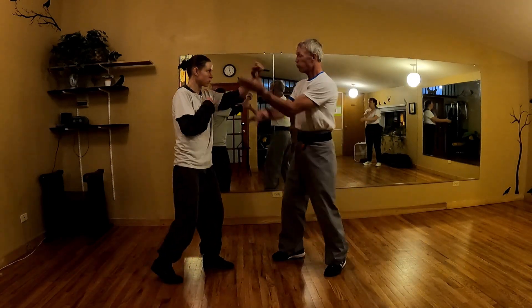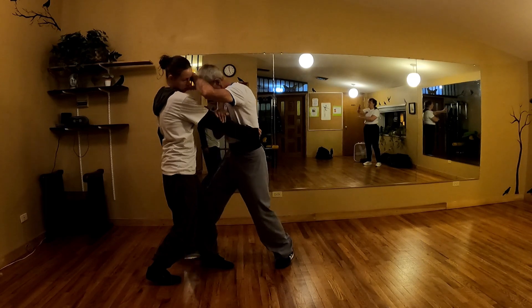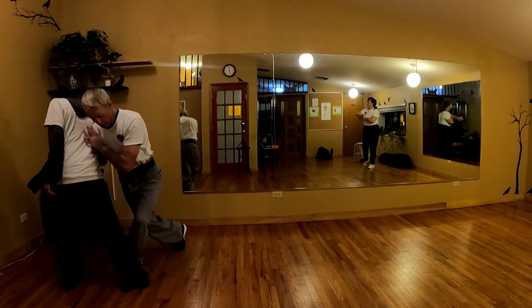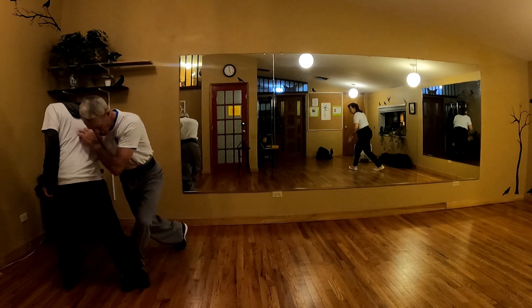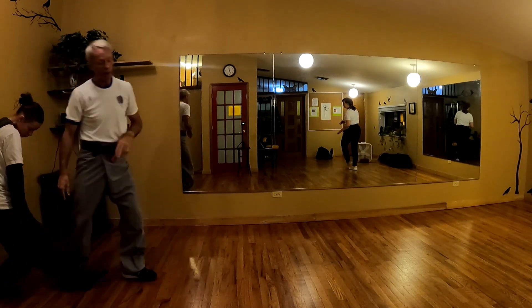So it's going to be: block left, strike right, move into here, smother this way, then knee smash, then I pass it through down to here — I have a good gun — and then I just smash the knee, grab the other leg, and kick it down that way.